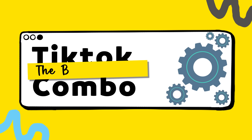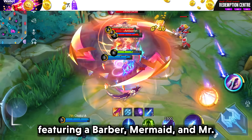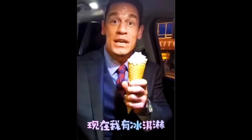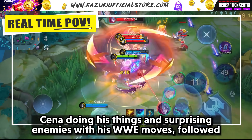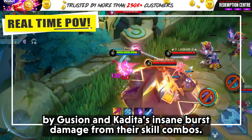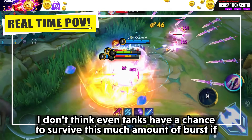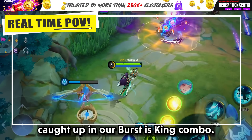And at last we have the Burst is King Combo, featuring our barber Sun, mermaid Kadita, and Mr. John Cena — Gusion. As usual, Mr. Cena does his things and surprises enemies with his WWE moves, followed by Gusion and Kadita's insane burst damage from their skill combos. I don't think even tanks have a chance to survive this much burst if caught up in our Burst is King combo.